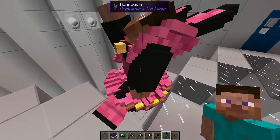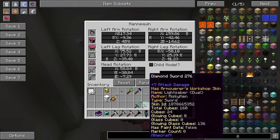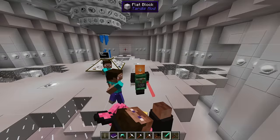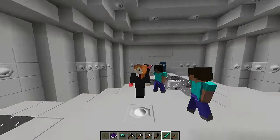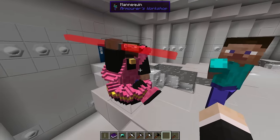Now as you can see he has all the armor that we had on. We can also do the same thing for a sword — I've created a sword which I'll show you how to do. This sword right here is a diamond sword but it has the skin of a lightsaber. So you throw it on him and now he has a lightsaber, and that is awesome.